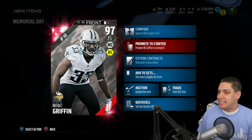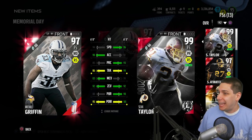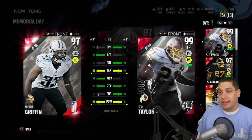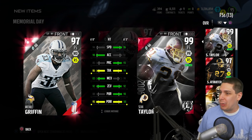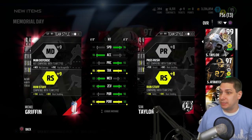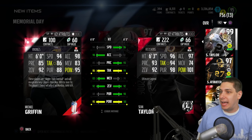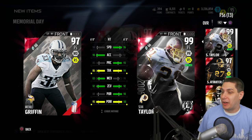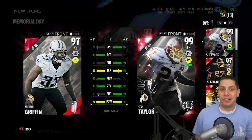I don't think he's going to be able to start for my team right now. We'll compare him real quick to my starting free safety, which is Sean Taylor. He's got him in acceleration. Tackling, he's not anywhere near. Does have much better man coverage, and his zone coverage is the same. Hit power is not quite there, but it's still a nice card. This Michael Griffin is not bad. If I would have used him on the weekend where he had the ridiculous height and stuff, that would have probably been a pretty amazing card. But unfortunately, as things are right now, this is not going to be my starting safety.